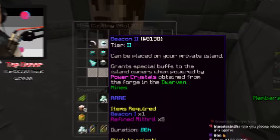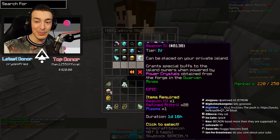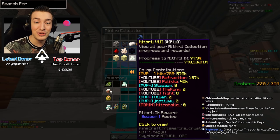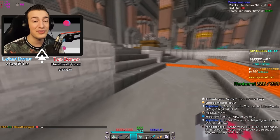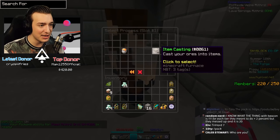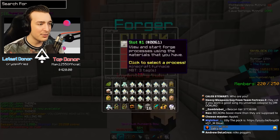Once you have mithril collection unlocked and Heart of the Mountain 2, you can craft beacon tier 2, then tier 3, tier 4 at HotM 4, and tier 5 at HotM 5. Thankfully my co-op member Nico has absolutely no life — looking at co-op contributions, he spent a lot of time on this update. He has HotM 5 and crafted us a tier 5 beacon. I paid for the resources, and now I'm refining more fuel since these only last 48 hours.